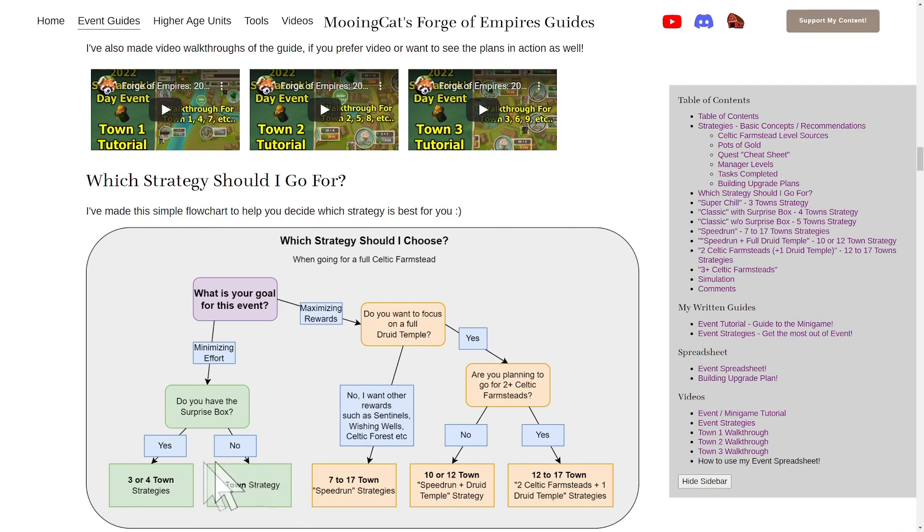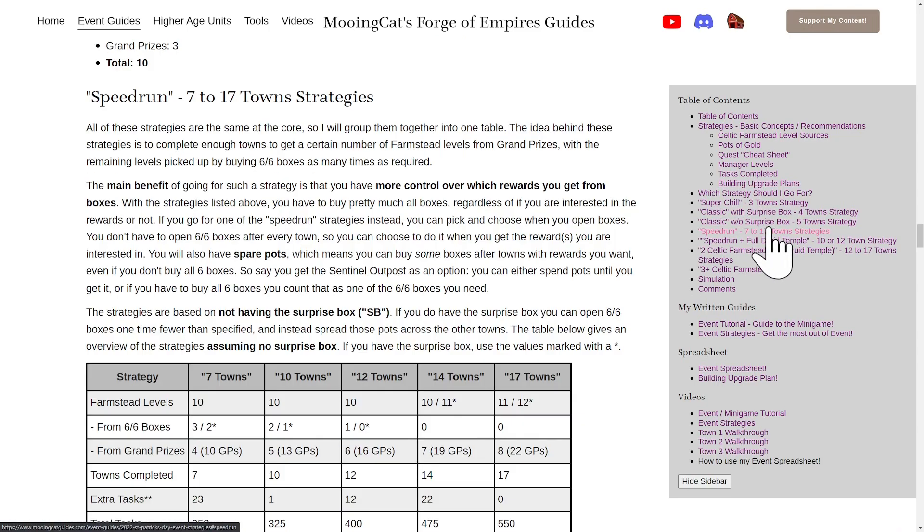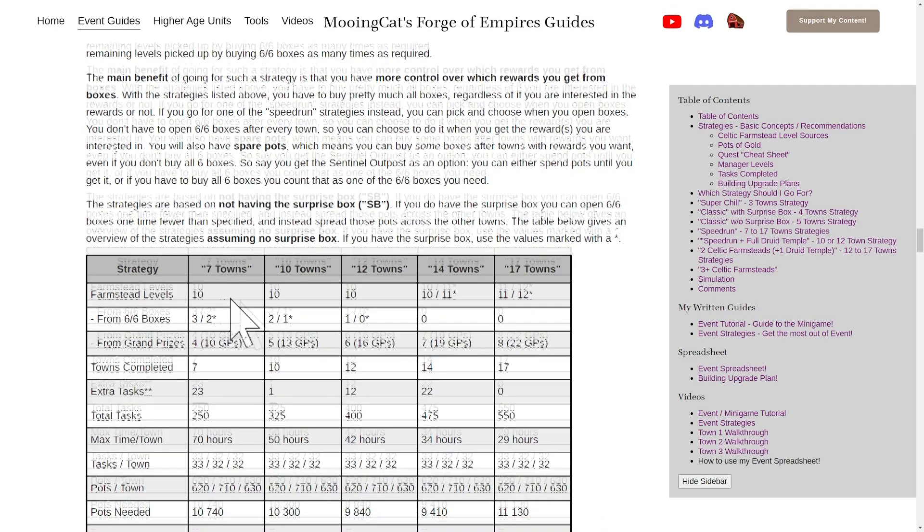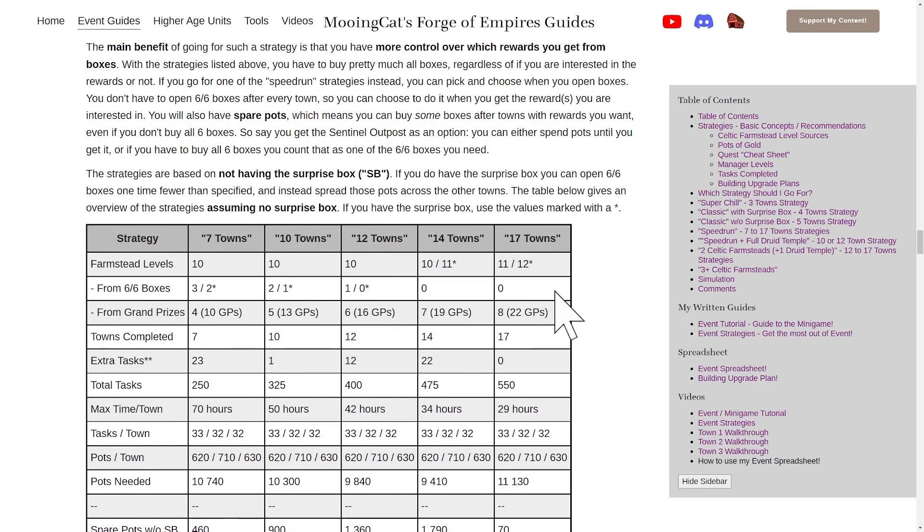If you are doing my five town strategy, you need to buy all six boxes after four of the five towns. And then if you are doing more, you will have to buy less and less boxes. So here I have this spreadsheet that goes over various different options. But just quickly: if you do my seven town strategy, you need to buy all six boxes three times.